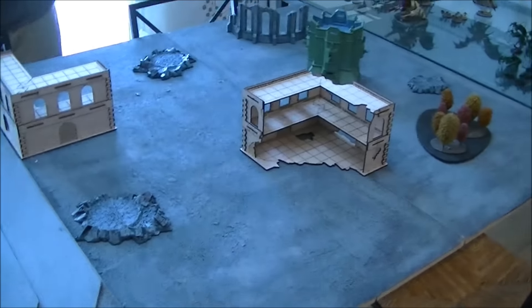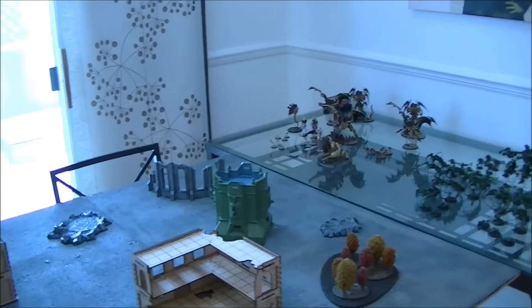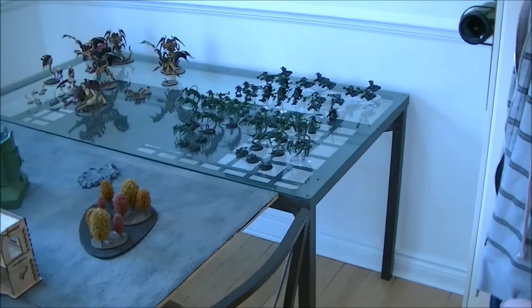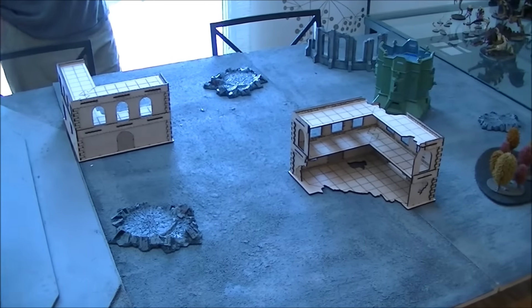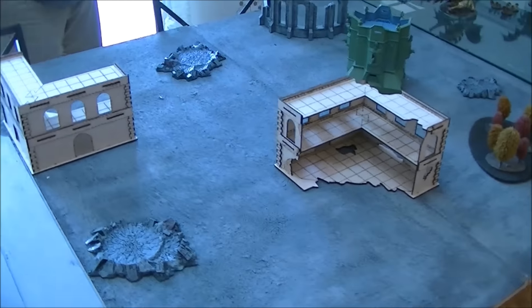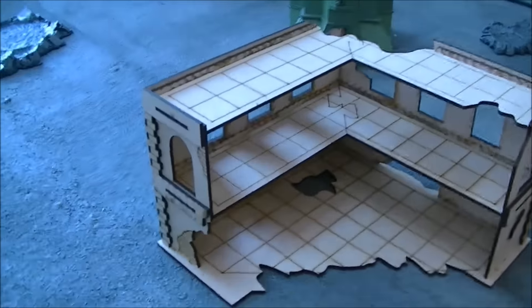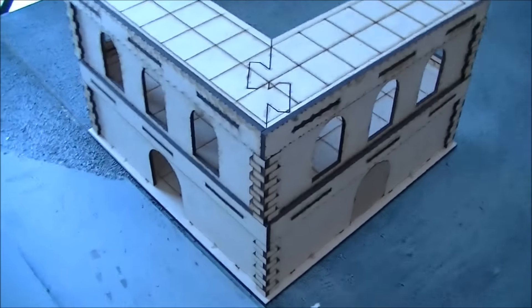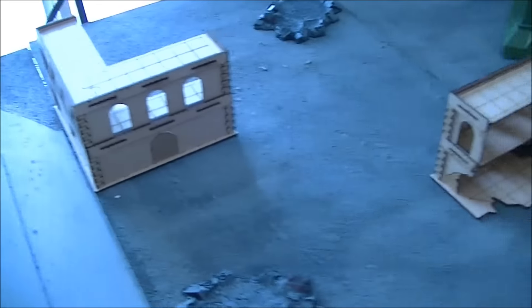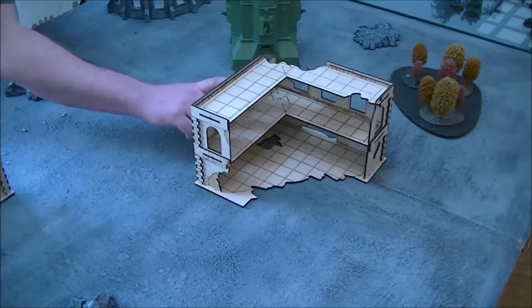Hey everyone, here for another battle report. We've got Jamie and we've got Josh. Jamie's going to be playing his Tyranids and Josh is going to be playing his Necrons. We've got our table here, we're going to be playing one of the missions from our Power Fist and Psykers 3 pack. Main thing to note here is these are the new buildings from Frontline Gaming, the ITC Terrain series ruined building and then the not ruined one. Pretty good kit — we had another video doing the unboxing of these. Solid kit, highly recommended, I think they're like $12 each.